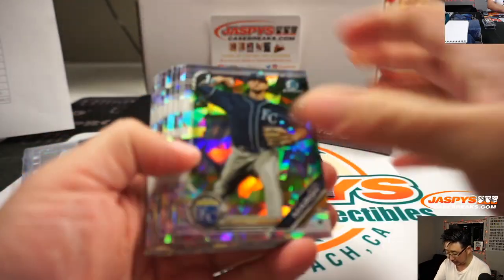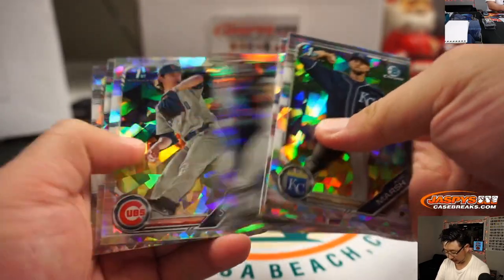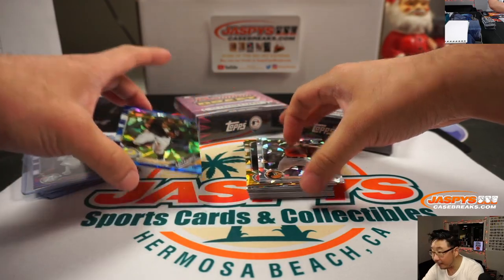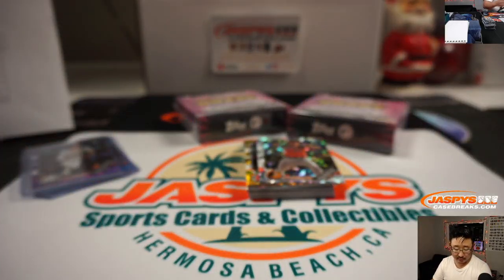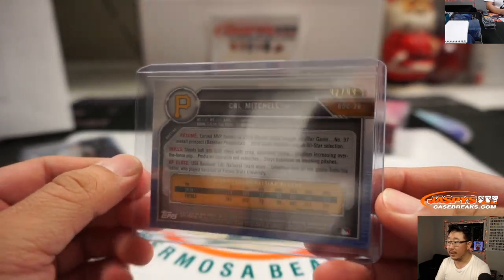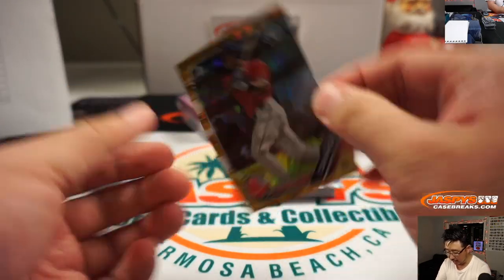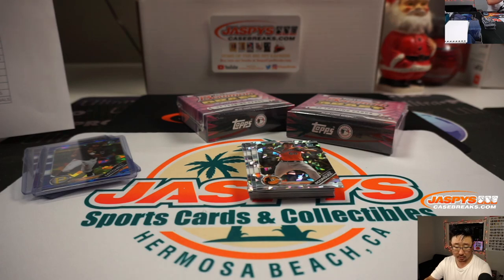There's a gold in there — I see gold and blue. Let's get the blue out first: that's going to be Cal Mitchell, Pirates, for Don Rabb, 92 out of 99. And we've got Cameron Cannon, 3 out of 15 gold — nice gold for the Red Sox, that's going to be for John.